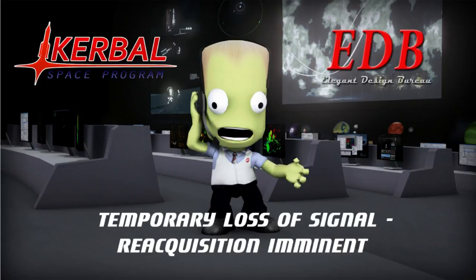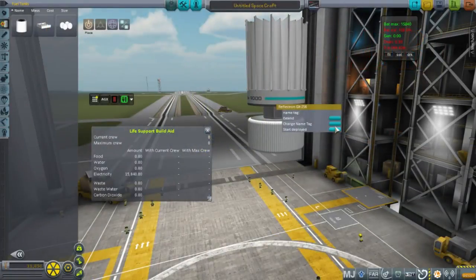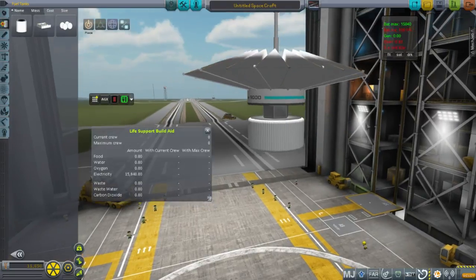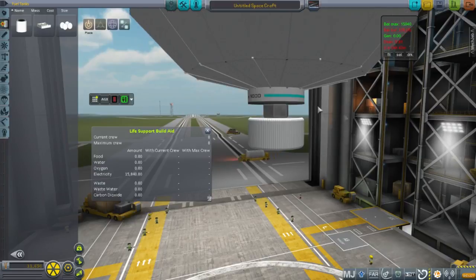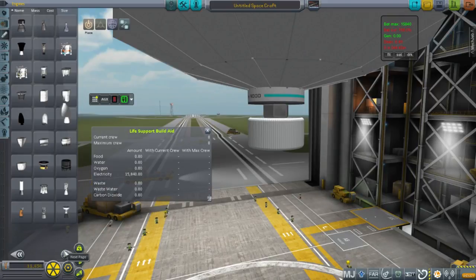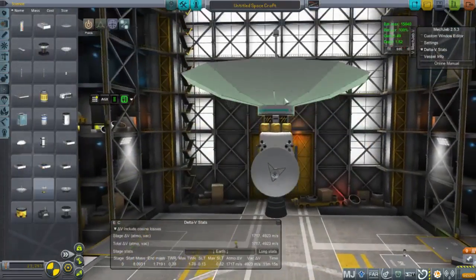The first mission I decided to tackle was a simple one: putting a long-range satellite into orbit. So far we've done relatively short-range satellites with dishes that could communicate between Earth and the Moon. Here I used the longest-range dish that I had available, capable of communicating to Pluto and beyond. I think it's a 25 billion kilometer range.